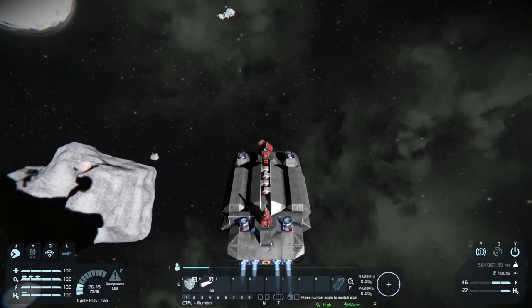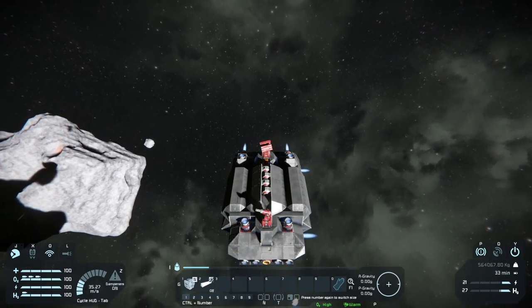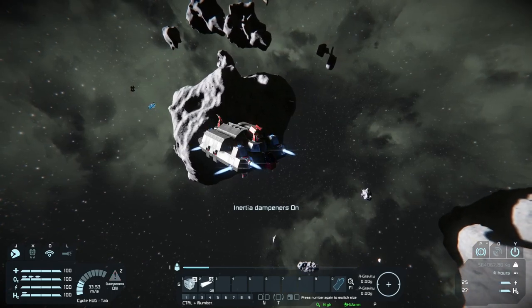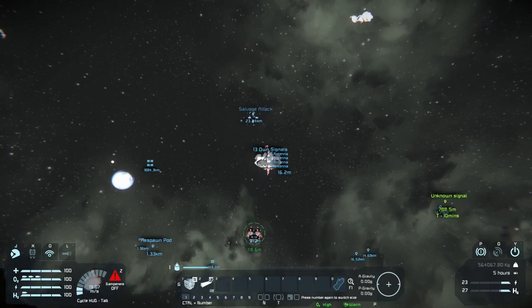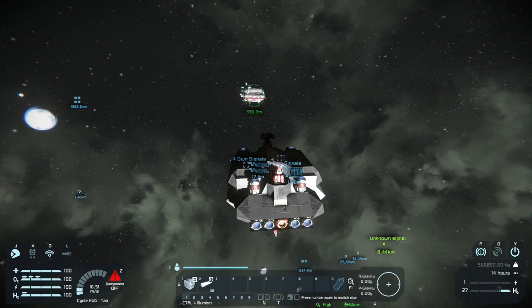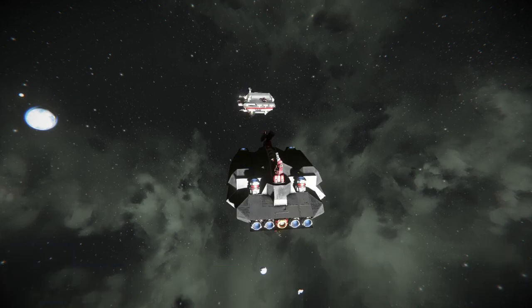Today we're heading to a location I marked where I had a previous battle with a salvage ship. Unfortunately, its drones were able to take out the antenna on my Bulbas and I got kicked out of the ship and couldn't find it anymore. As we head to the salvage attack, you can see the drones in the back. Their distance will vary but they will catch up — I set their speed limit to 20 m/s. I just happened to spot the Bulbas in the distance by the reflected panels from the sun.